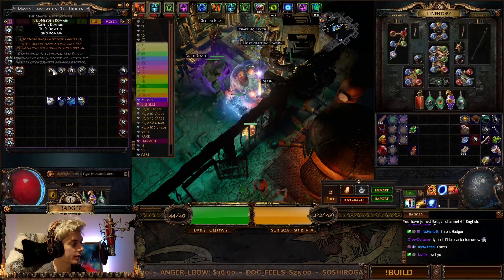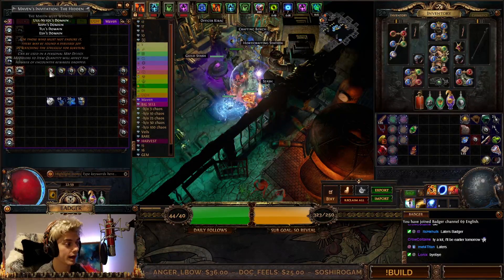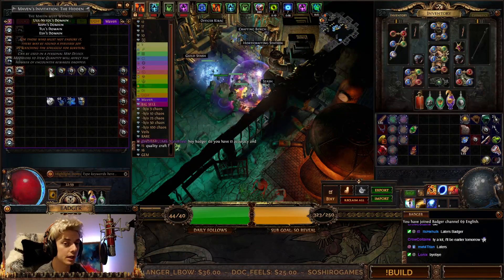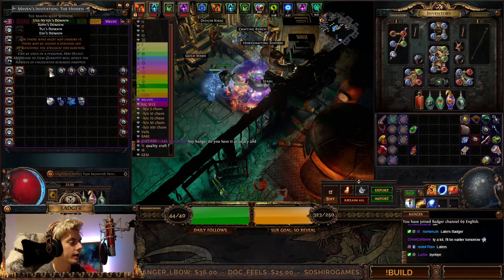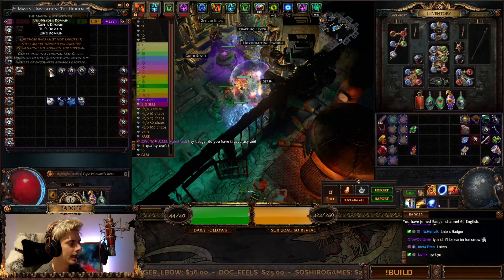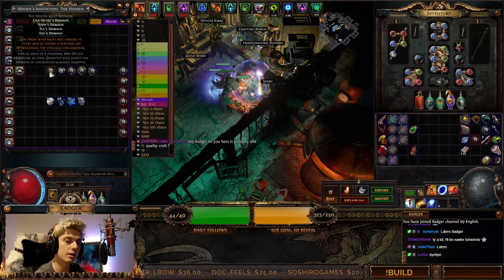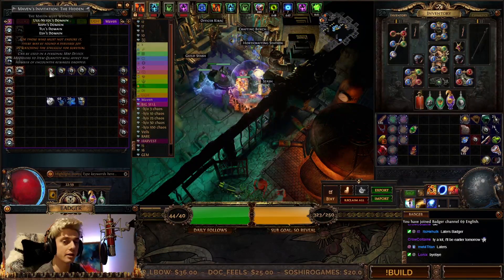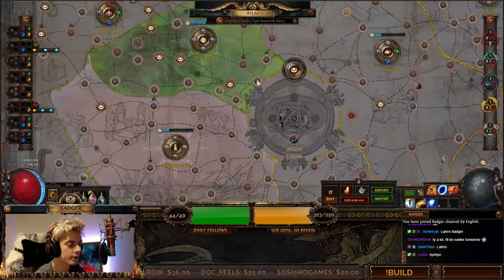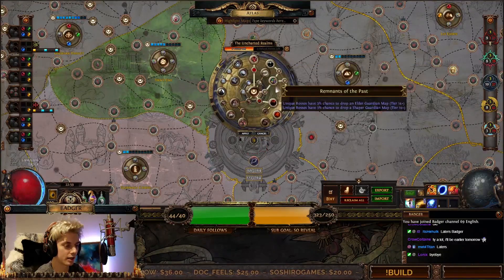You can just use it as a normal map. I would very much recommend anyone trying this for the first time to run it white, because these bosses are going to be pretty insane. If you complete the fight within Maven's arena against all four of those Breach bosses, you get — for the first time you complete it — two of these inner Atlas passive skill tree points.